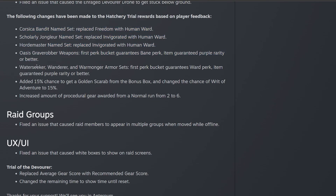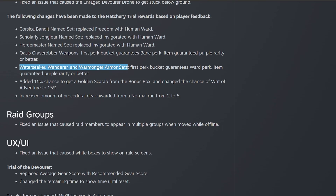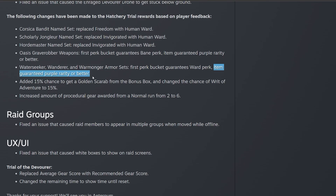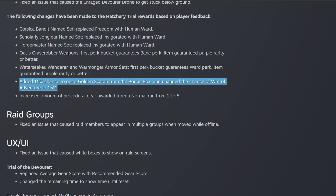They also have changes coming to the Oasis Grave Robber weapons and the Water Seeker, Wanderer, and Warmonger sets. You're now going to be able to get guaranteed Bane and guaranteed Ward perks on these sets. Before, these were just completely random perks, which is not great. Now we'll at least get Bane and Ward on these items, and the items are going to be guaranteed purple rarity or better — an excellent change. Whenever you run an end-game trial like this, it's absolutely terrible to get a green or blue item.